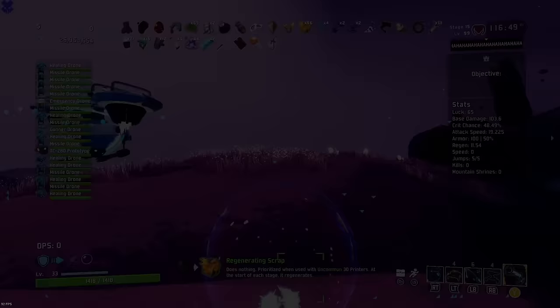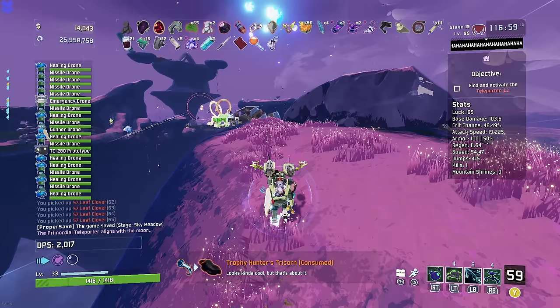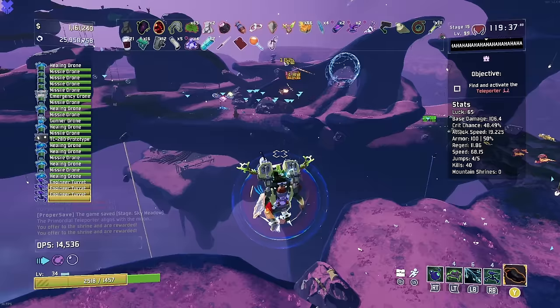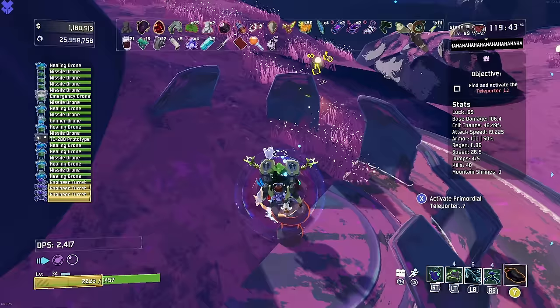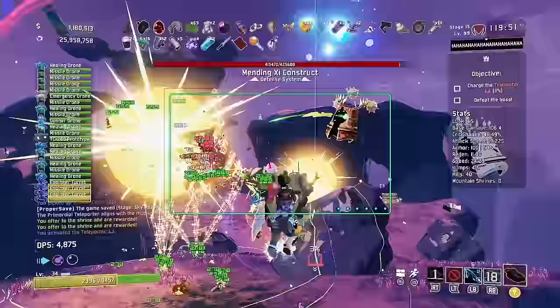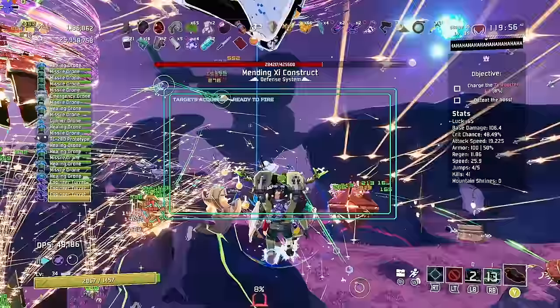Whatever pops out on the teleporter boss, or we'll just hit one of these guys like that. If I decide to pick up this yellow, it means we weren't able to crash the game. Once again, a map with no mountain shrines - I'm devastated. I really am devastated, but the teleporter must go on. We have our yellow if we need it, but we're going to Mithrix this time. It begins. Mending Z construct - put down three turrets all right here. Throw our missiles into the sky.